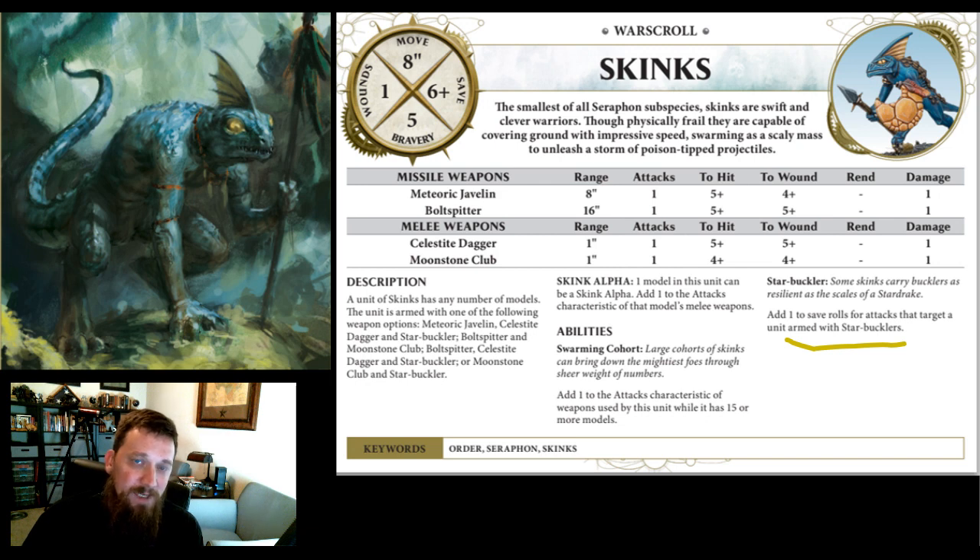I'm taking clubs over the shield because the shield ability only gives you a plus one to your save rolls, which means you can't really go lower than a five-up save for these skinks. Even with a shield, you're adding plus one to save — you can negate some rend, but you're never going to get these to a four-up save. In this edition of Age of Sigmar, if these skinks are getting hit they're going to die regardless. Everything dies, so that plus one to save on the shield isn't going to save you much. On the base warscroll, the bolt spitter has one attack, fives and fives, no rend, one damage — that's terrible.